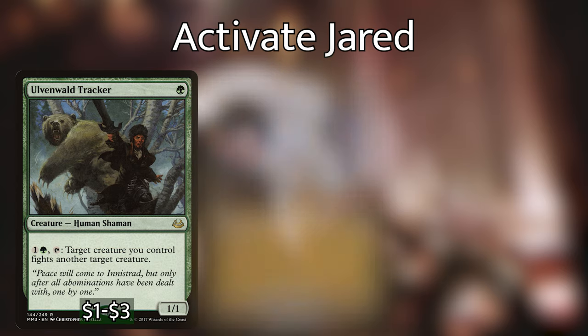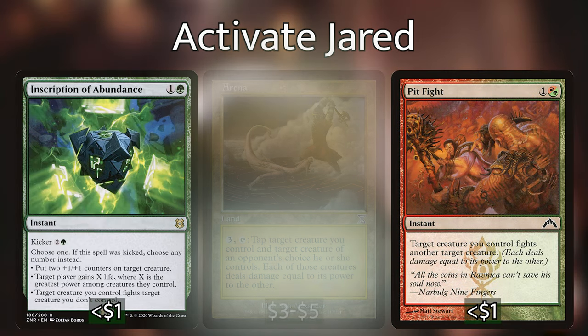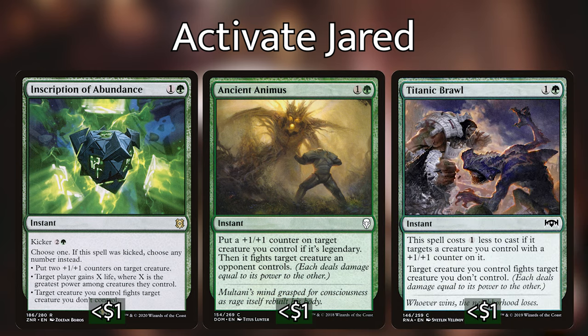Now that we've talked about keeping Jared's ability turned on and making it stronger, let's talk about activating it. One of the easiest ways is to throw him directly into a fight with another creature using cards such as Wolvenwald Tracker, Arena, Pit Fight, Inscription of Abundance, Ancient Animus, and Titanic Brawl. In my initial build I'm only running the last three, but that could change as I test the deck. There are a lot of other fight cards you can include, so if you have some in your collection, definitely throw them in.